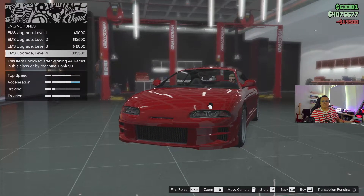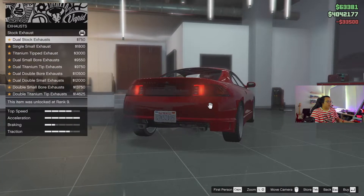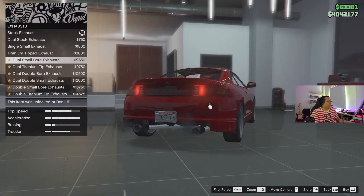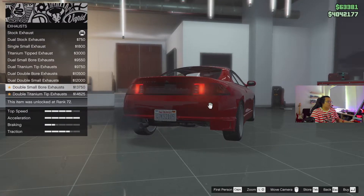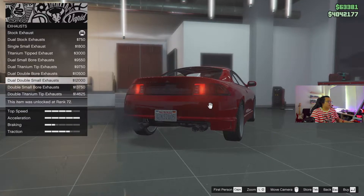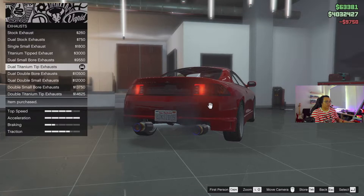Engine — let's go for EMS upgrades, the best thing to do when it comes to being quick. Going through the exhaust options: dual, single, small, titanium, bore. I might get the two titanium tip exhaust. Dual titanium — wow, that's a big exhaust. Cool.